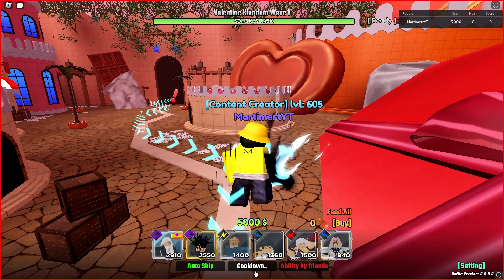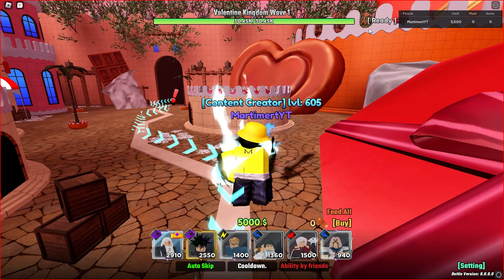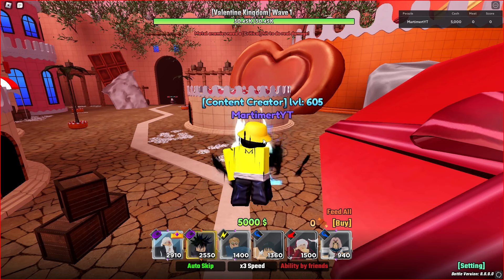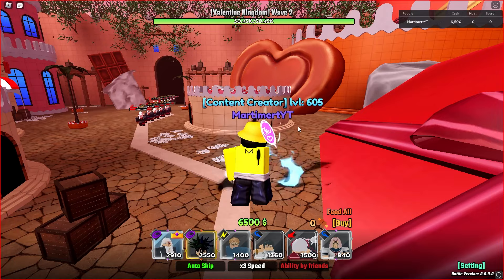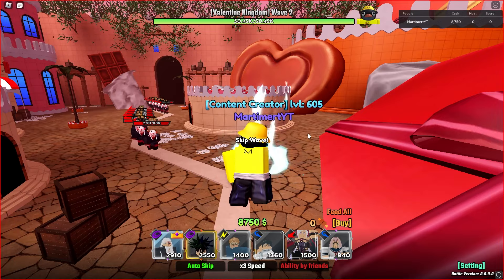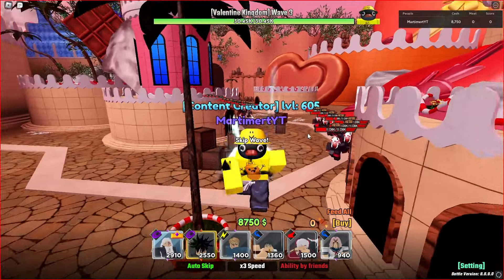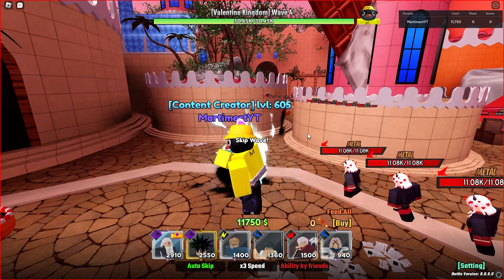I know some of you are going to say just place units to get higher waves — you could, but it might fail after two or three hours, or even five minutes, because some units might spawn a bit later based on what time you load in. The 10-second timer can ruin it, but it's fine.